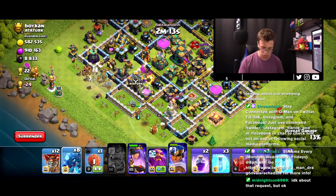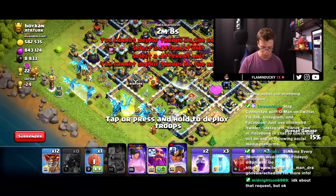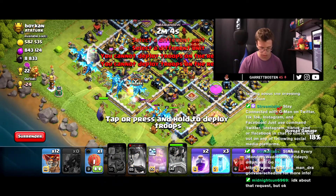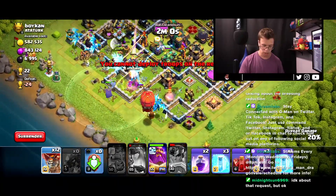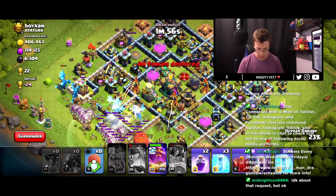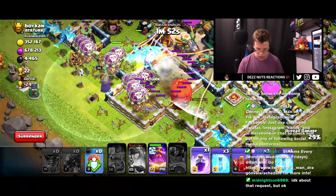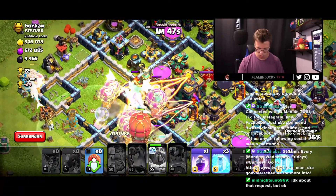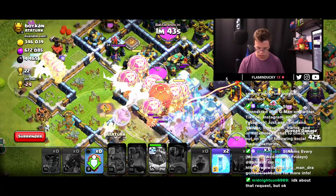Now we can drop in the best part — our e-dragons. We're going to focus them upward and drop them in, activate the ability, make sure the champion gets the pick, and drop in our siege from over here. I'm keeping the loons near the warden so they get the most out of it. Now I'm going to activate the warden's ability and get them to creep up a bit more, then drop that freeze and rage.